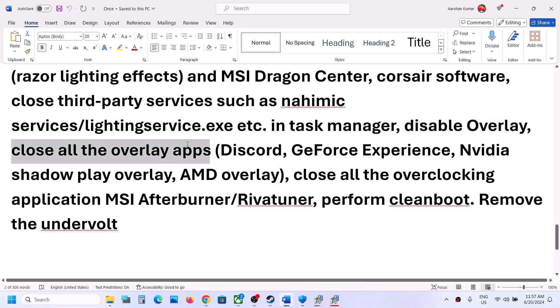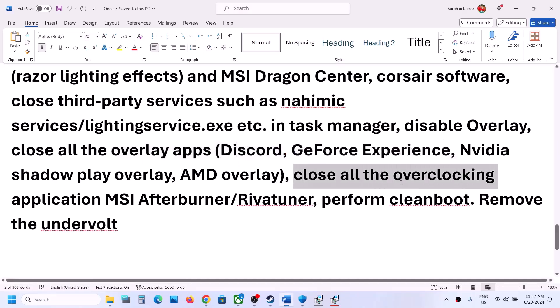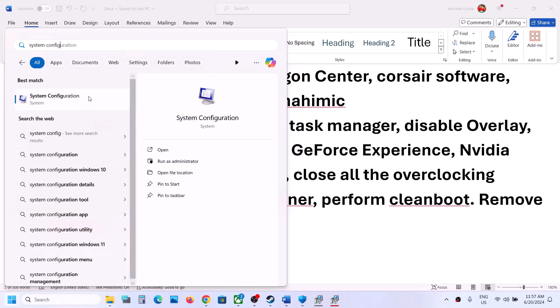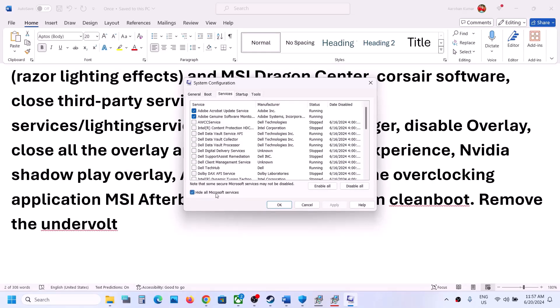The next step is to close all other overlay applications. If you have Discord running, close it. If you have GeForce Experience running, close it. Close any other overlay applications. Also close all overclocking applications such as MSI Afterburner or RivaTuner. Then perform a clean boot: type 'System Configuration' in the Windows search box, go to the Services tab, put a check on 'Hide all Microsoft services', click Disable All, click Apply, then OK. Restart the computer and then launch the game. Also, if you have undervolted your CPU or GPU, remove the undervolt.